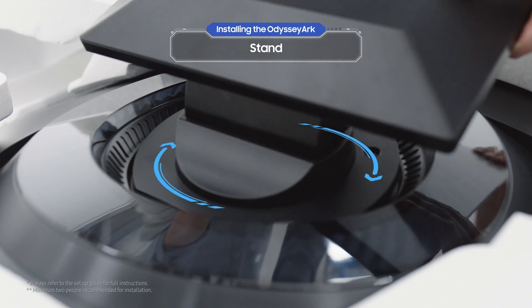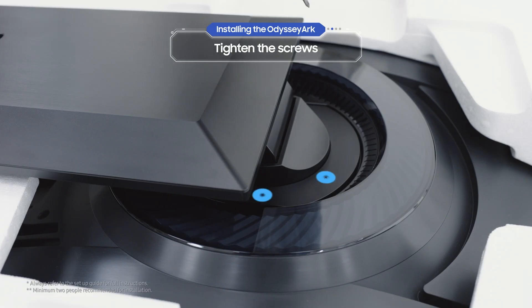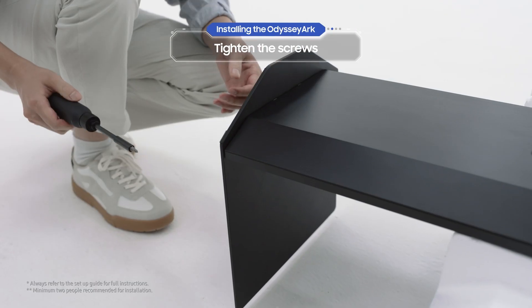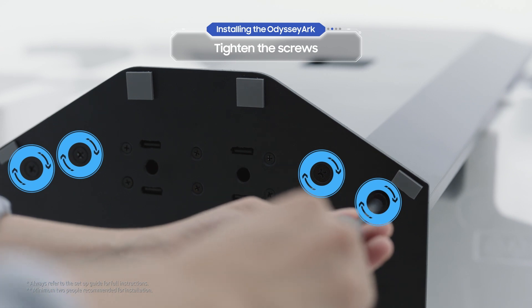Slide the stand into the groove. Then, turn it 90 degrees like this. Keep the stand level and tighten the screws as shown. After you've done that, tighten the screws to the bottom of the stand as shown, and you're done!